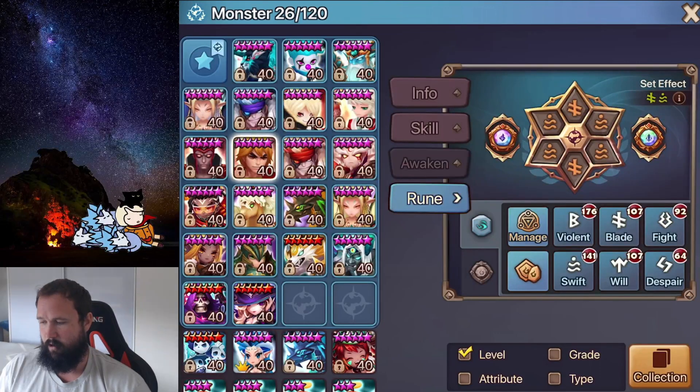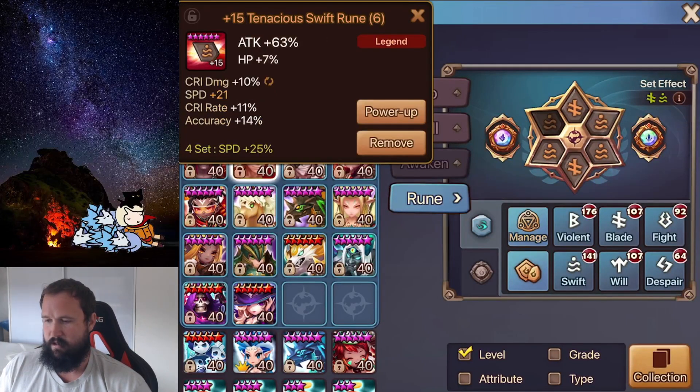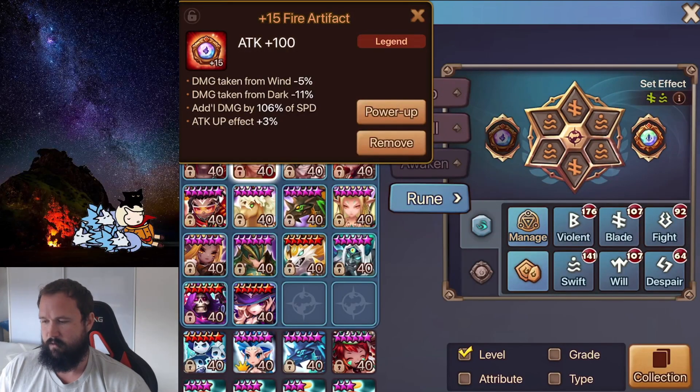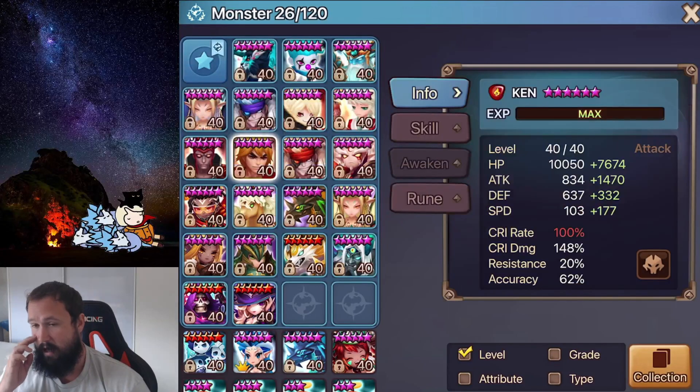Next we have Ken on a Swift Blade set. I haven't actually used Ken yet — he's just here as a backup stripper. If More, Chiwu and Gina, my three primary strippers, have a couple stolen, I'll be taking Ken because he's the only other one I've got runed up. He's on Speed, Crit Damage and Attack with some extra Skill 2 accuracy on his strip plus additional damage on both sides. He does require 100 Crit Rate, which is achievable on a slower Swift set like this.